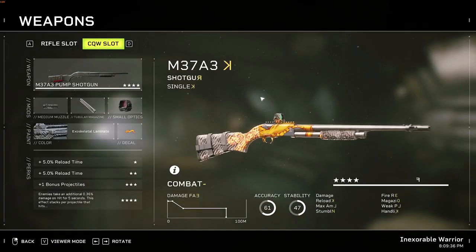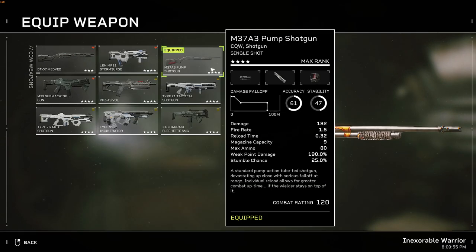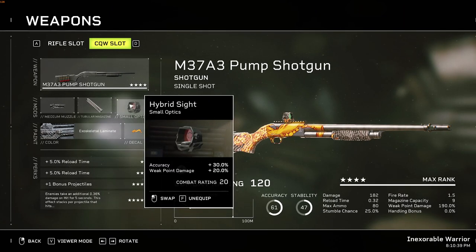Moving on to CQWs — my favorite category of weapons. There is no other CQW weapon better than the M37A3 Pump Shotgun. Anything else lacks too much in general: they do less damage, run out of ammo, and the ammo-to-damage ratio just doesn't cut it, as it takes too long to kill enemies with them. Attachments: Precision Brake, Alloy Chamber, and Hybrid Sight.